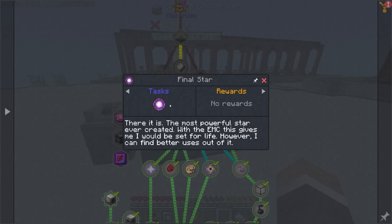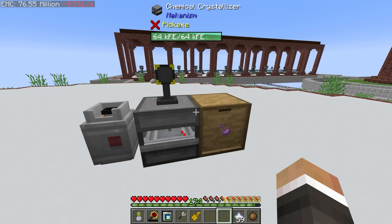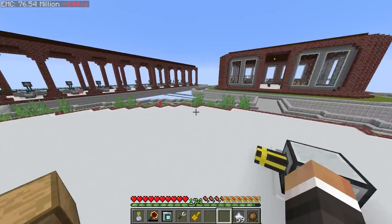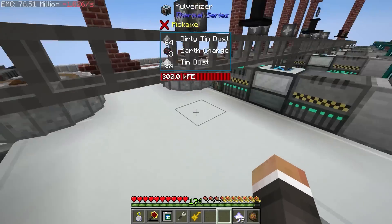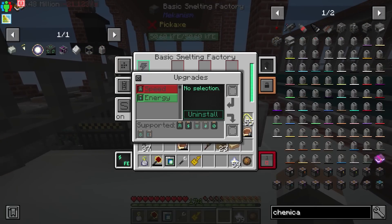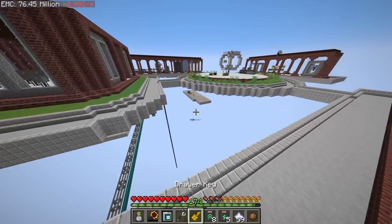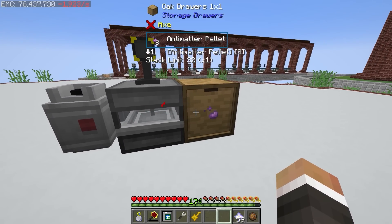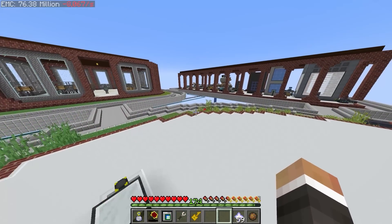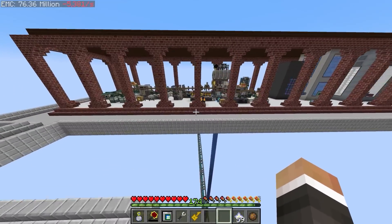We no longer really need the super critical phase shifter, though there's no real reason to turn it off since it's burning our polonium. Now we can set the crystallizer to auto-eject the antimatter out to the right hand side, giving us infinite antimatter pellets. If we're going to make seven final stars, we need 12 antimatter per star, so 12 multiplied by 7 is 84 antimatter total, which shouldn't take long.